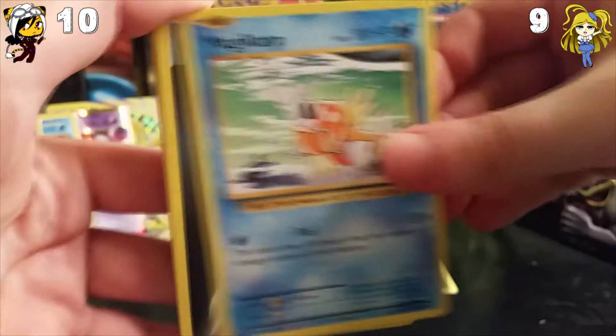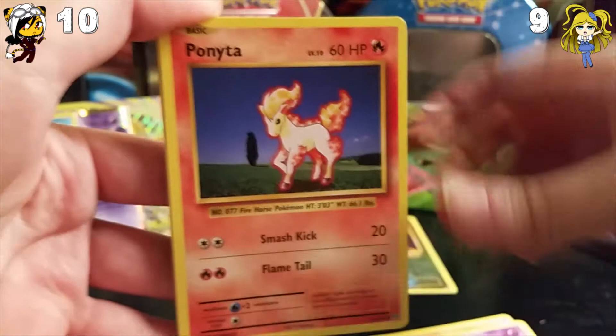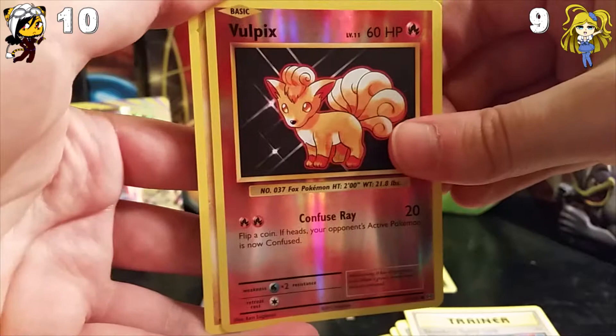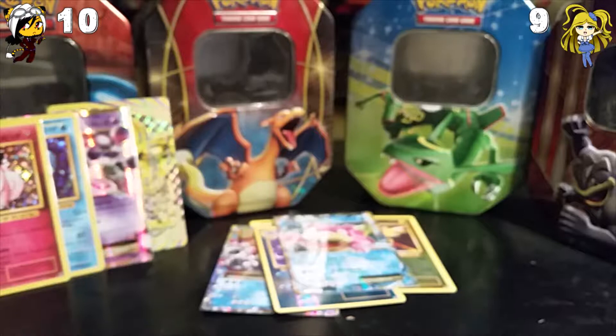Magikarp, Darkness Energy, Vulpix, Nidoran Male, Ponyta, Charmeleon, Super Potion, Slowbro Spirit Link. And the Reverse Holo is a Vulpix, just a common. And the rare is a Dark Dragonite non-holo rare. Non-holo, not fabulous. Yeah, I still have a hard time with some of the other Alolan forms.